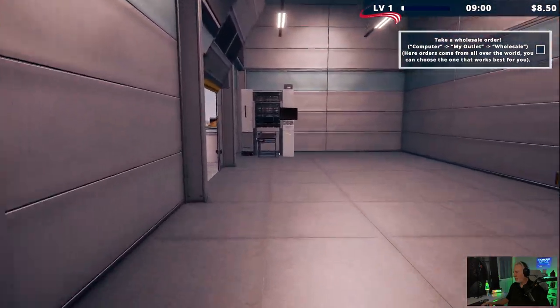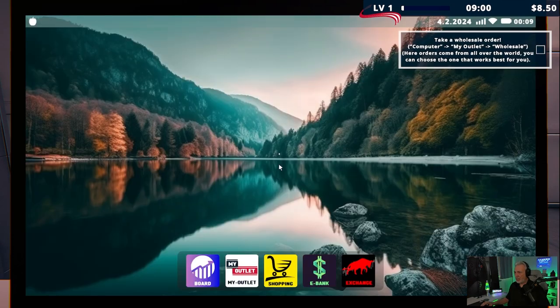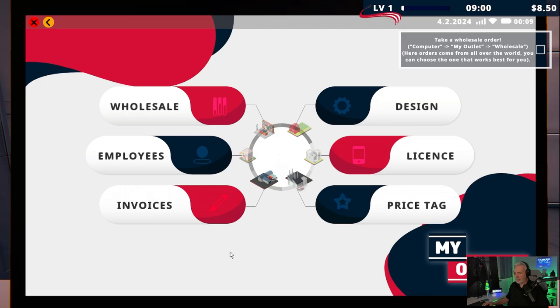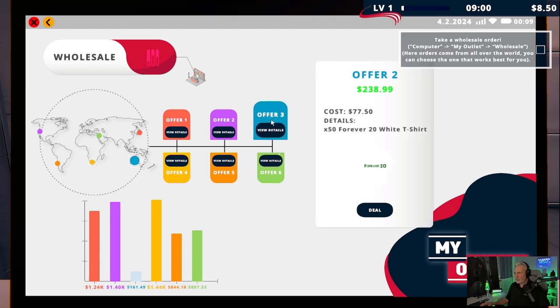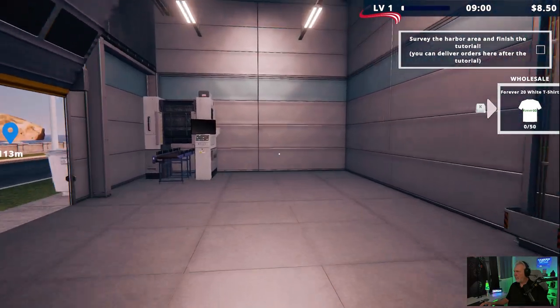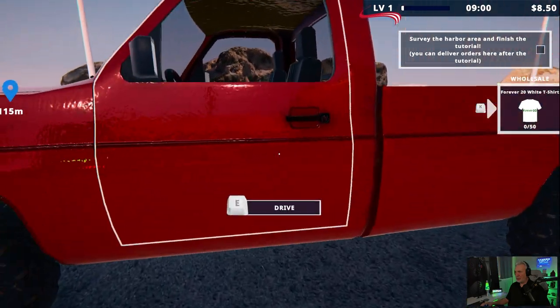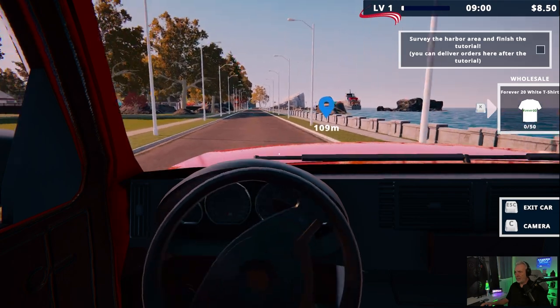We have to go back to the computer. They want us to sell to a wholesaler — go to my outlet, wholesale. You have all these contracts you can fill; some will yield more money but require more obligation. Let's pick the lowest one for the tutorial. It's the kind of t-shirt we already own — the Forever 20 — so we just have to make 50 of these to fulfill this order. Orders are dropped off at the harbor, so the game wants us to head over there.